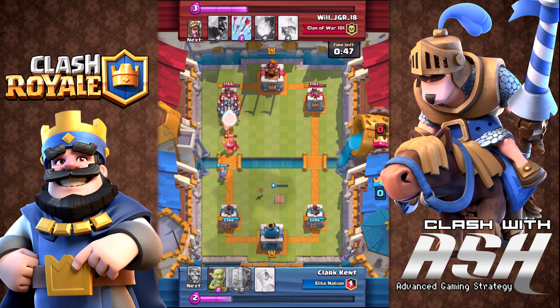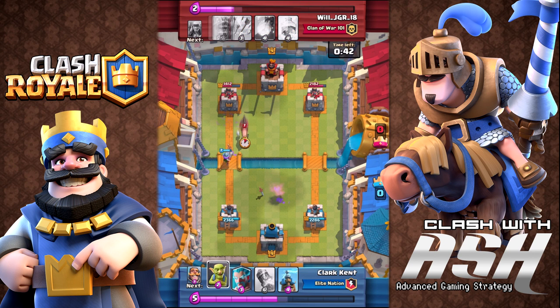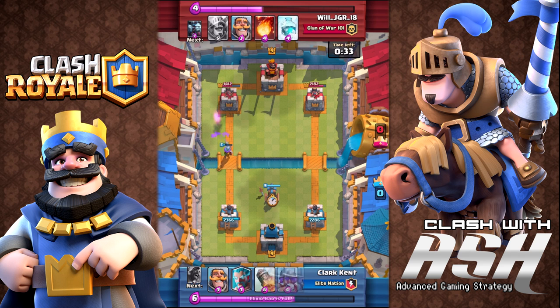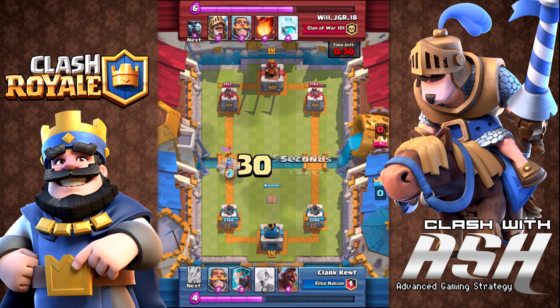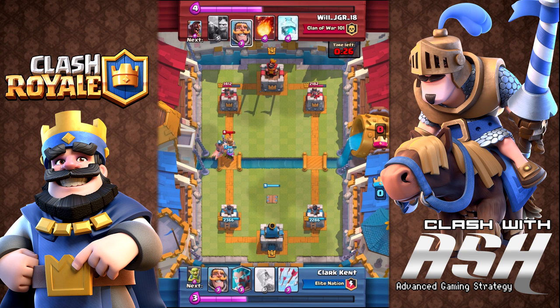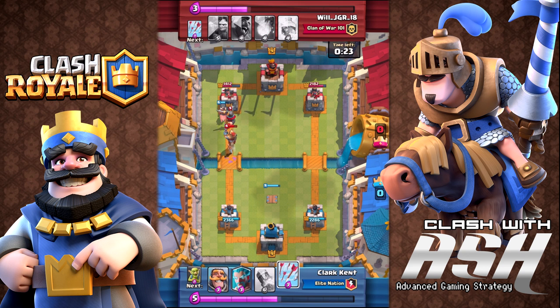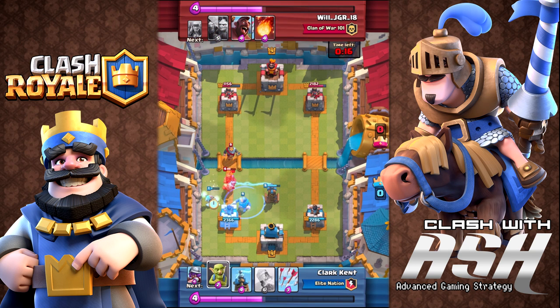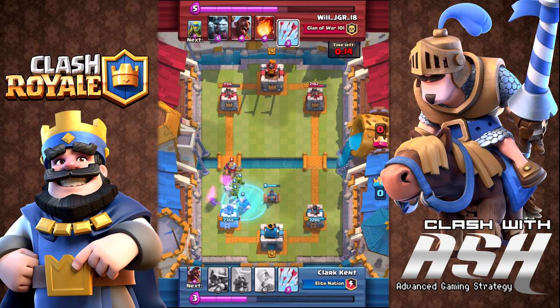The reason this deck is successful is that it's flexible, safe, and defensive. The Tesla is very powerful — it lures away princes, dark princes, hogs, mini pekkasand even golems. This deck also does really well against pekkasand defenses, which are ruling the game right now. It's an anti-pekka deck, an anti-defense, anti-mortar, and anti-exbow deck.